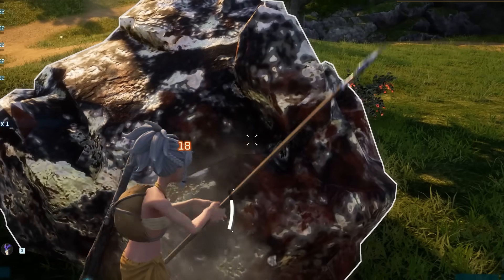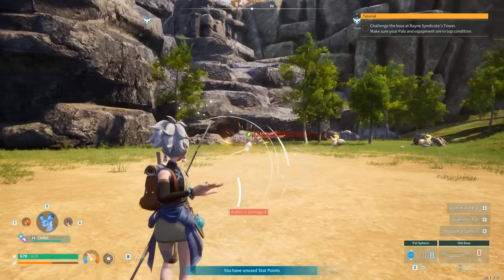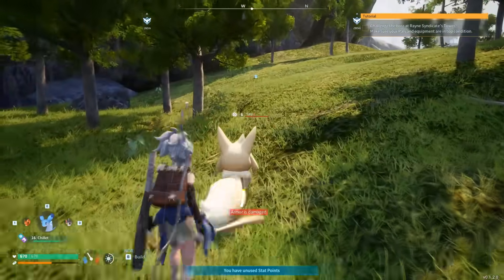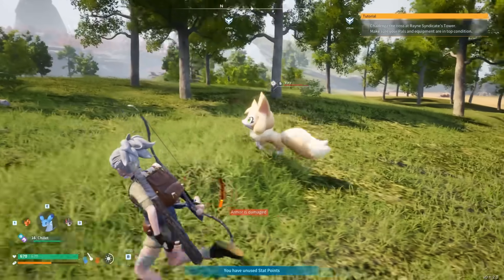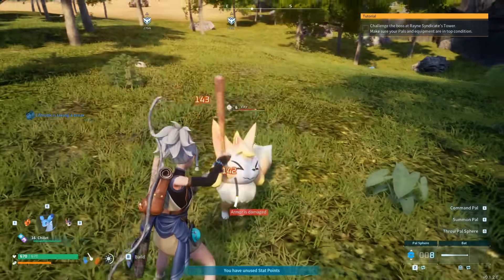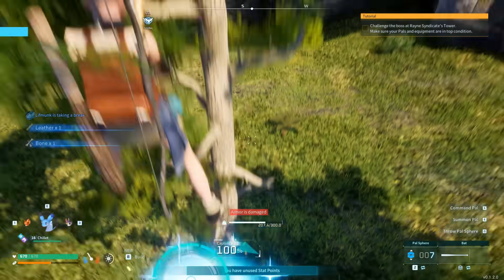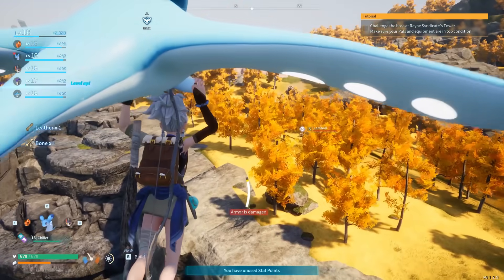Moving along towards the next glitch, I'm going to be showing you something you might already be aware of — it's extremely useful. What we need to do is go after an enemy or pretty much any pal. We are going to force ourselves to launch right up in the air, and it's quite easy. The only requirement is a pal ball and a weapon or pal that is not too strong. We need to attack the pal, lower its health, throw the pal ball, and then get on top of the pal ball. We wait until it officially finishes capturing the pal, and boom — you're going to be lifted right up in the air.